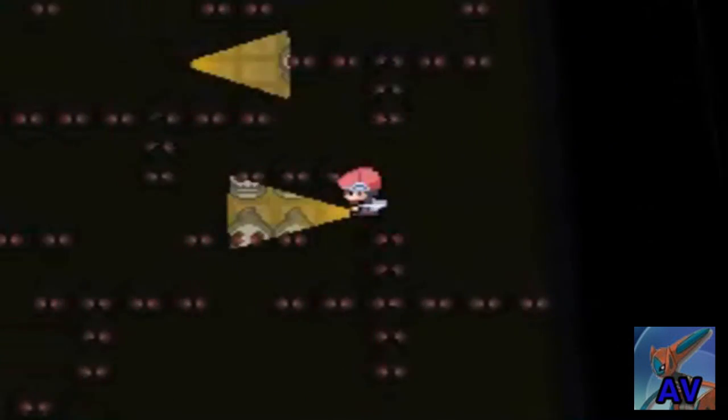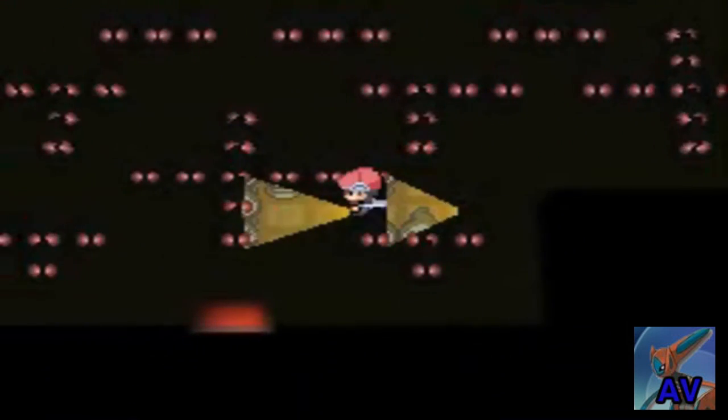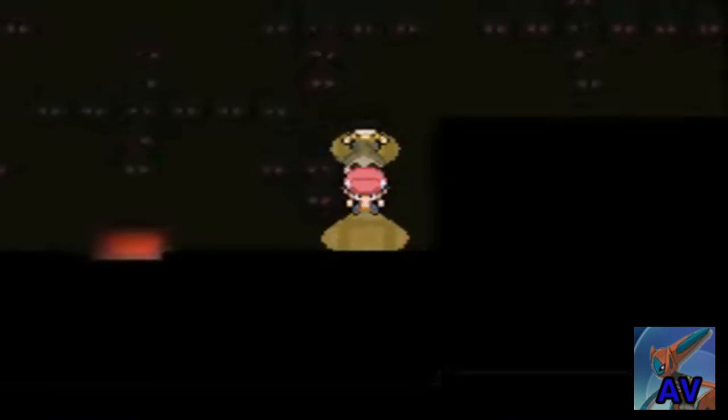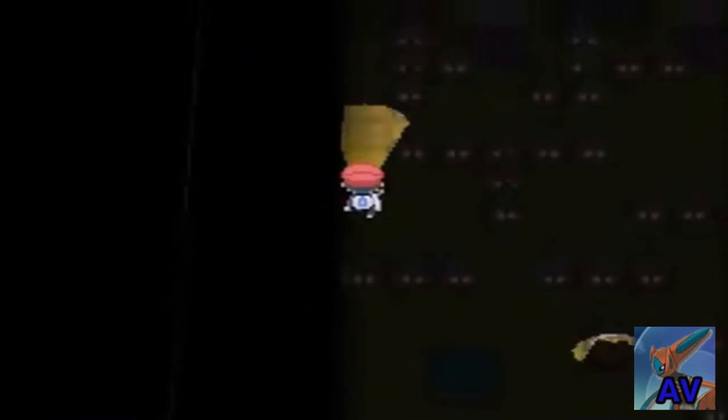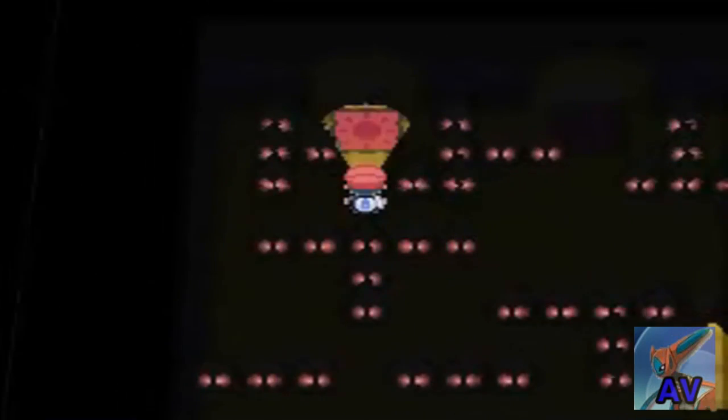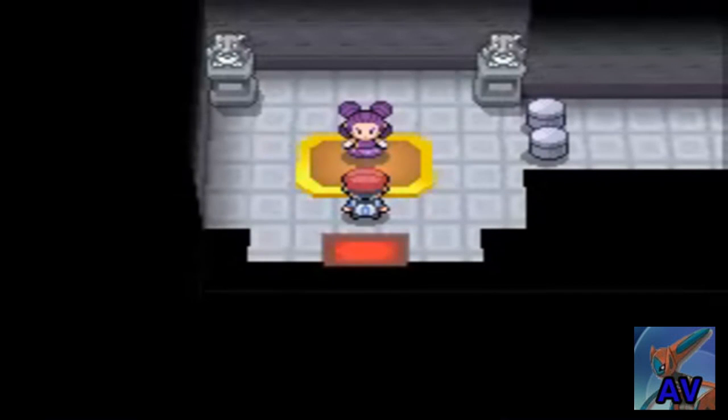Come on, where's that symbol? Where is it? There you are, thank you. Okay, now I know which door to go to — the same one. And that will be Fantina. Part number 18 is going to be coming up with the third gym leader battle against Fantina. Catch you guys then in my next Pokemon Platinum walkthrough.